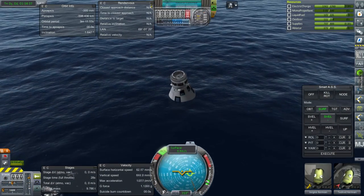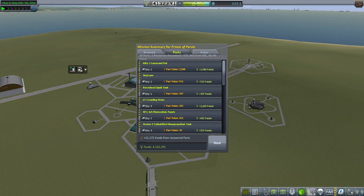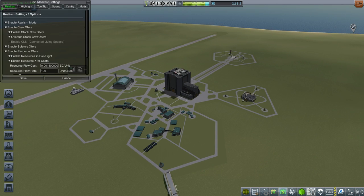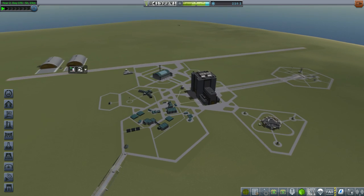Our capsule's here — let's recover. 11,000 funds recovered, and more importantly our two crew members are recovered. Because we didn't recover Samrina in this way, we lost her XP, unfortunately. That's the penalty for using the Ship Manifest method to recover her. It was not without its penalty.